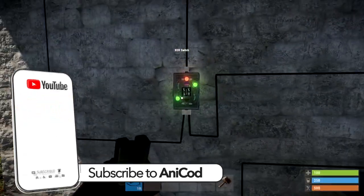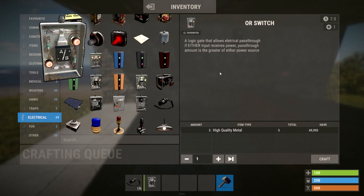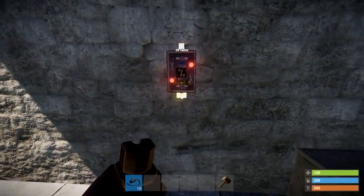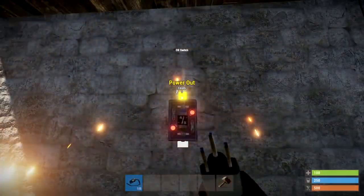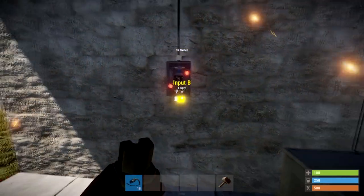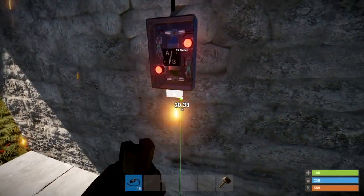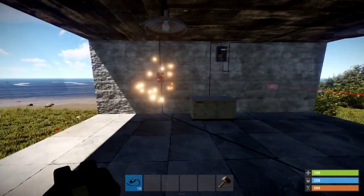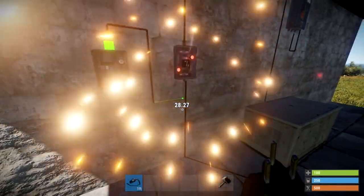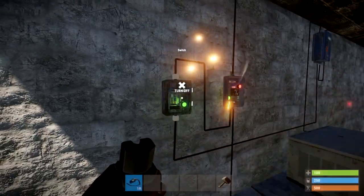The final switch is the OR switch. It's a logic gate that allows pass-through if either input receives power — it doesn't matter if it's one or the other, it will always let power through, and it always outputs the highest power. It costs five High Quality Metal and has A and B inputs with one output. I've hooked one side to a laser and added a standard switch on the other side. When the standard switch is on, the lights come on; if the laser is triggered while the switch is already on, nothing changes. But if the switch is off and you run into the laser, it activates.